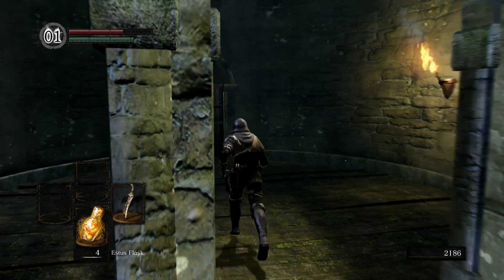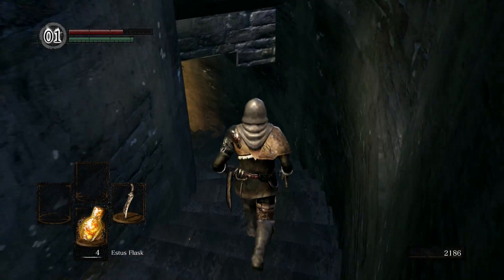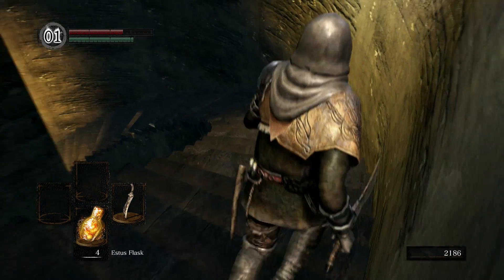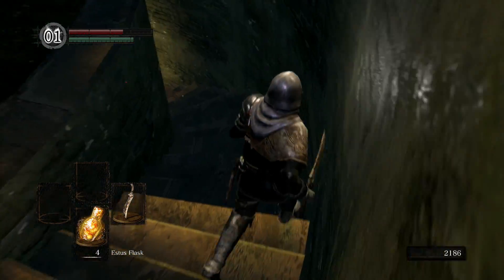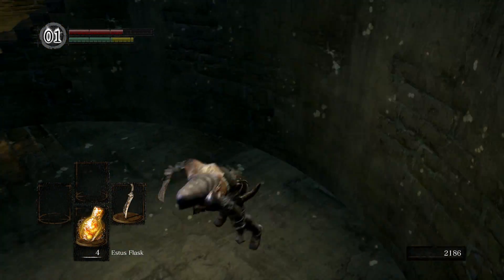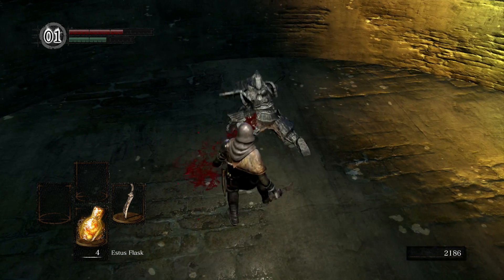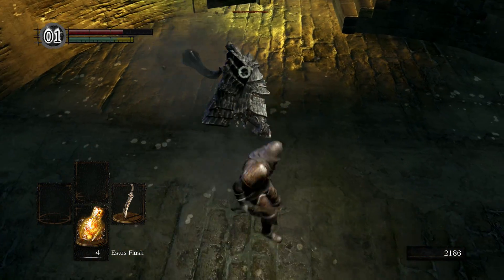Beyond the stairs right here, if you have the Master Key you can open this door; if you don't have it, you can open it later. Down here there is a very tough NPC — it has the potential to one-shot you at this point of the game since we're still really low level and don't have much HP or defense. This guy right here is Havel. His big dragon tooth weapon is dangerous. We can get his set and weapon shield later on as we progress, but for now you can't get his armor — just a ring.